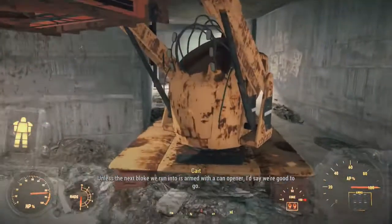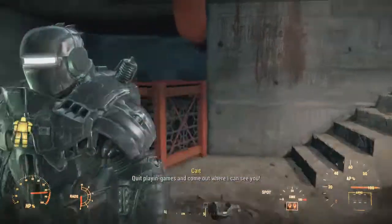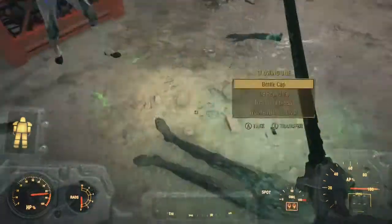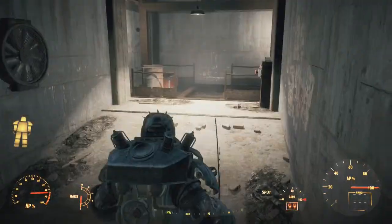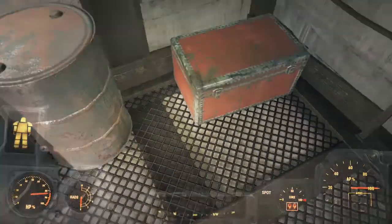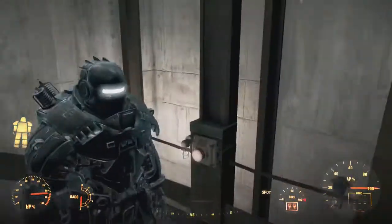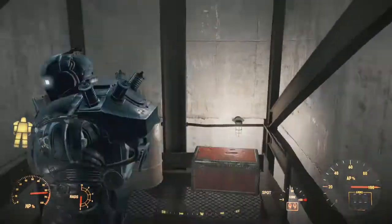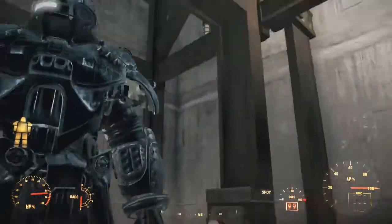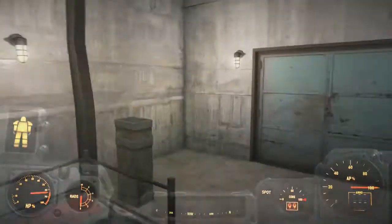Unless the next bloke we run into is armed with a can opener, I'd say we're good to go. But yeah, this armor actually looks really nice. I mean it's a really nice looking power armor — I don't see any flaws with it. It looks clean, it looks well put together. I like the design on the back, the spot where the fusion core goes right above it, it looks real nice. I know it is based off of Liberty Prime but even then, it's really good.